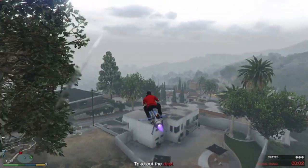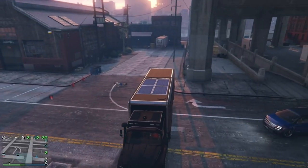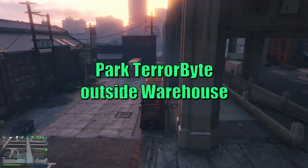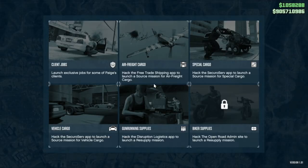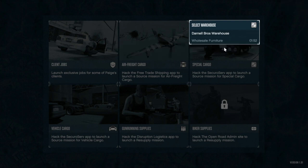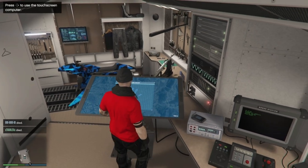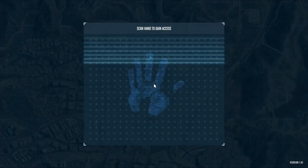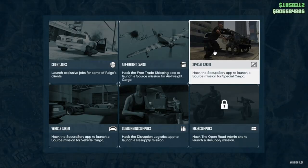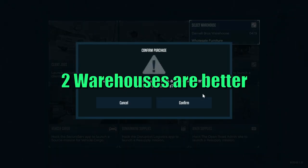On average, doing these missions solo will take approximately 5 minutes each. I suggest calling in your Terrorbyte and parking it right outside one of your warehouses, as you can start each mission directly from the central control hub, saving you time flying all the way back to your CEO office after each mission. There is a 5-minute cooldown once you have completed a mission — use this time to either switch back and forth between doing yours and a friend's crates, or if you can afford it, source crates for your second warehouse.